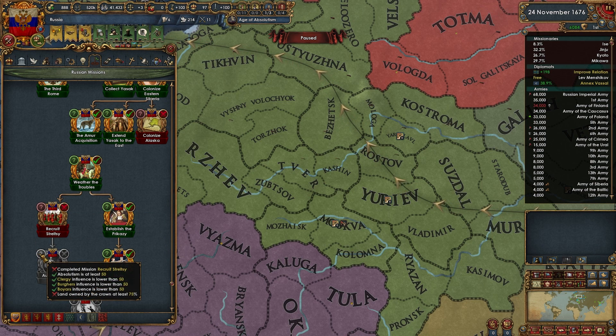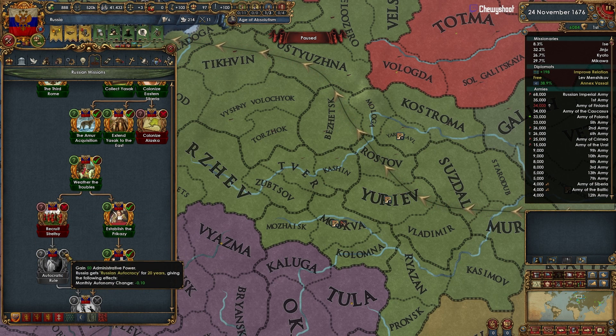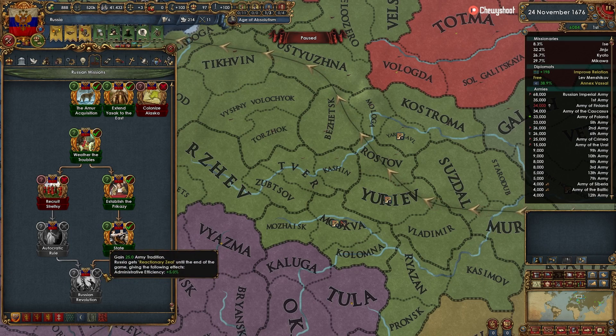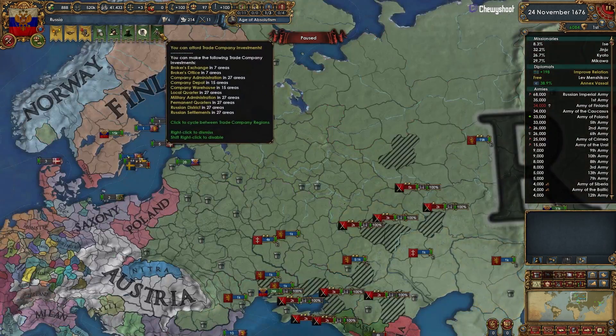Once we get to 75 crown land and build up to our force limit, we'll be able to get this age ability — it gives autonomy for 20 years which is fine, but then we need to either crush the revolution, be the revolution, or be at war with the revolutionary target and control their capital. That gives us admin efficiency — not bad.